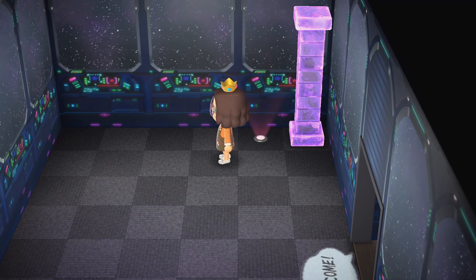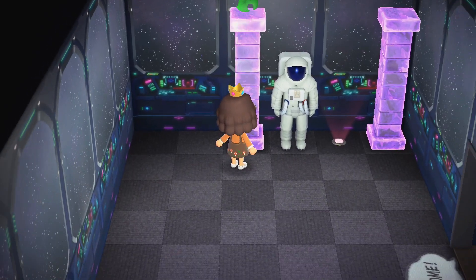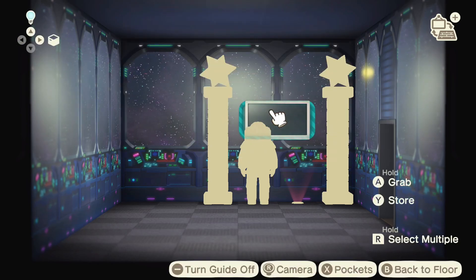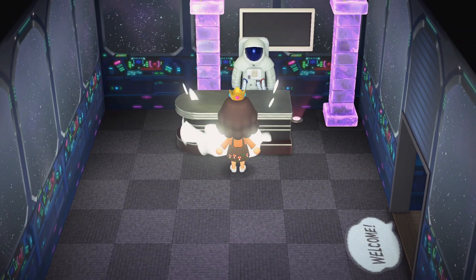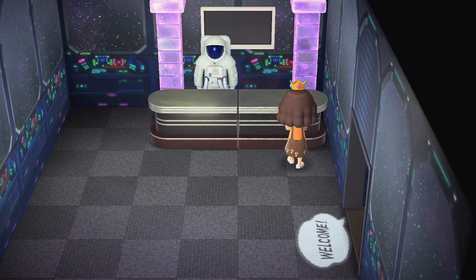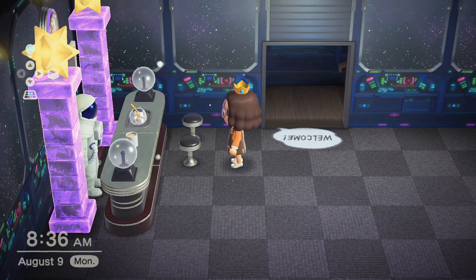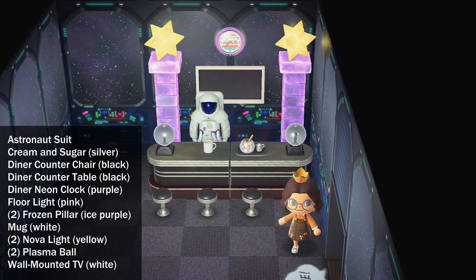Directly to the right of the entrance, I decided to set up the snack counter. I wanted the area to have a vibrant and friendly feel to it. I used a combination of futuristic items, space items, and diner items. After a lot of messing around with the items, this is how the snack counter turned out.